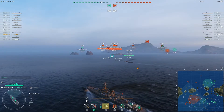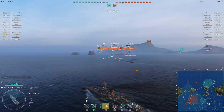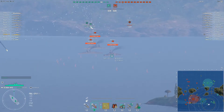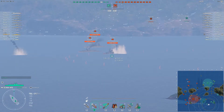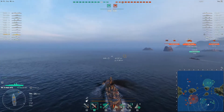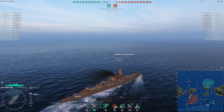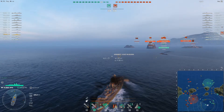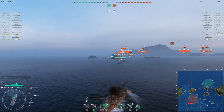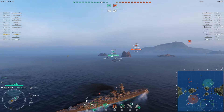Now if you look at the map, you can see that both teams are just headed sort of towards the border. There are the two Graf Spees on the enemy team; the other one is on the other side. The CV goes in for a strike, doesn't get much, and so now I decide to turn around. Because we are both headed the same direction, that means I am going to be shooting at them when they are angled towards us. I don't want that — I want to be shooting at the broadside — so I turn around and start heading towards the middle area.